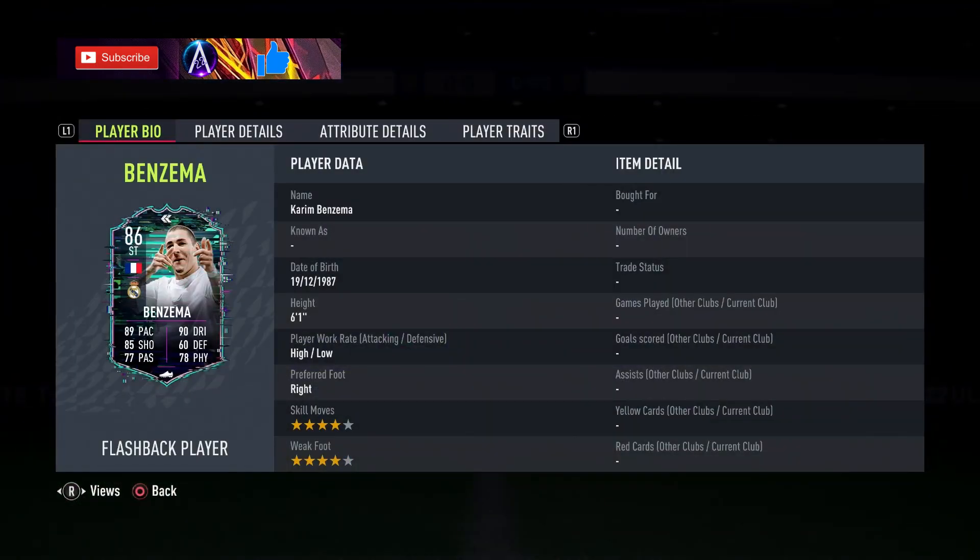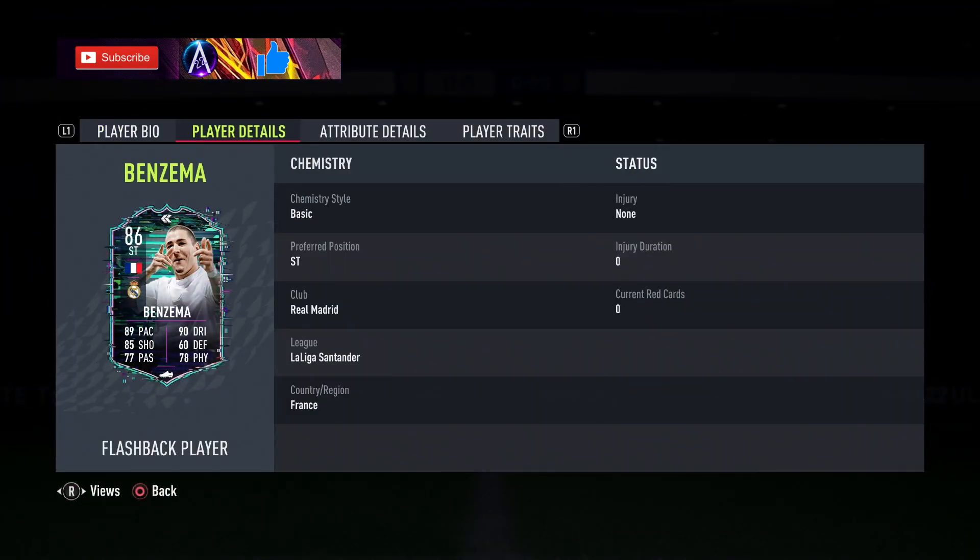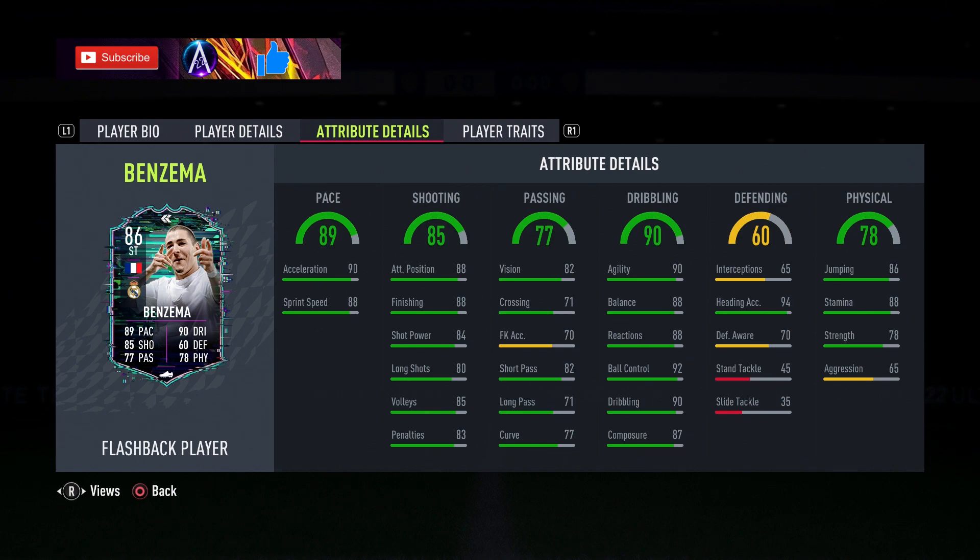The card is brilliant — four-star, four-star, high-low work rates on him, massive pace upgrade, massive agility and balance upgrade as well. He has lost a little bit of shooting, a fair amount of passing, and a bit of physicals have dropped down too. But the big upgrades are agility, balance, and pace.